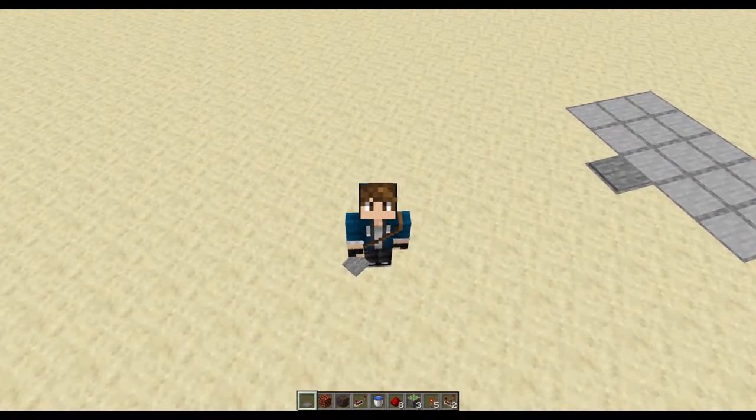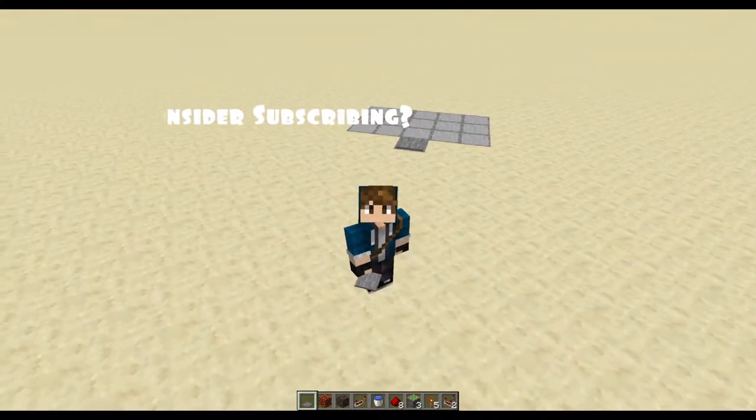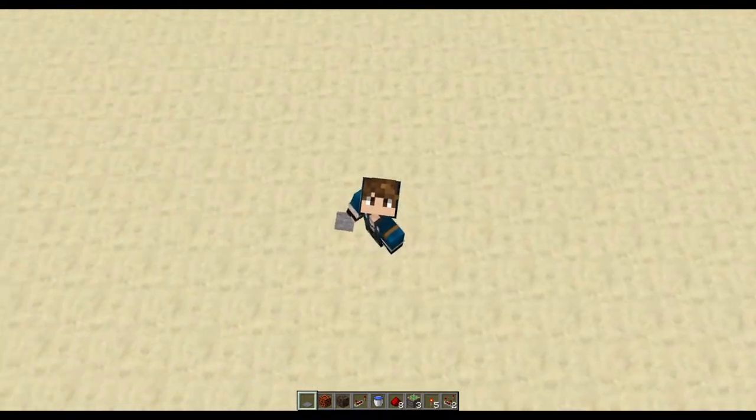Hello everybody, it's DK and welcome back to another redstone tutorial here on the channel, where today we're going to take a look at block swappers and use that technology to make a bubble elevator.